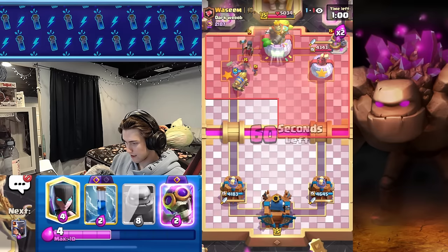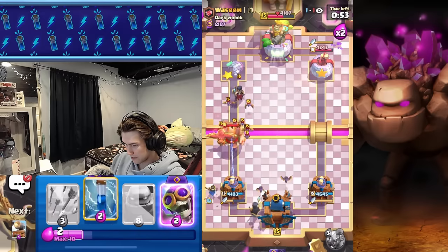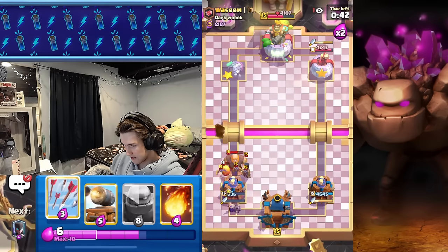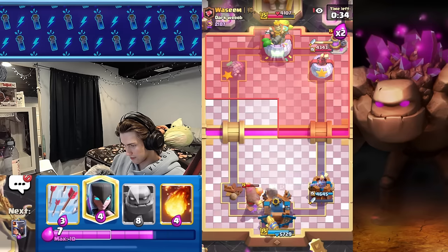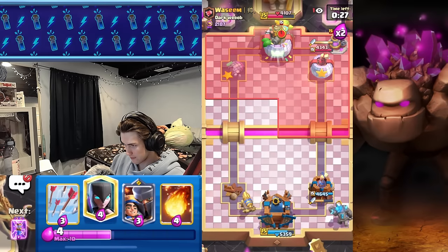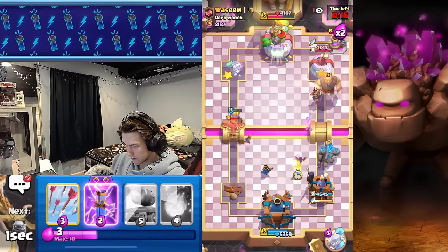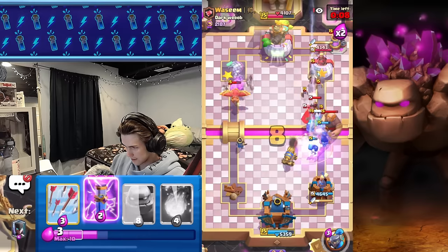I'm gonna go Cannon Cart because there's not much else I can do. He has to go Phoenix. What else does he have? He doesn't have anything — Cannon Cart's just gonna have free range on the tower. I'm gonna get a Fireball on all of these pumps. He still has to defend this Cannon Cart because it could just potentially take out his entire tower. The Night Witch gets brought around to the other side. Can we play defense? The answer is probably not. Zap. Let's get our Cannon Cart.